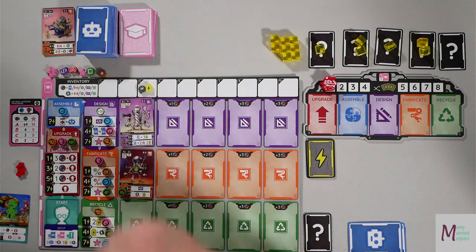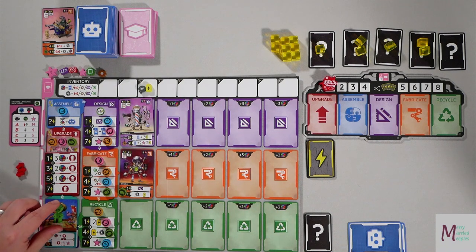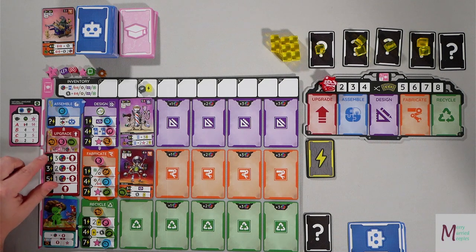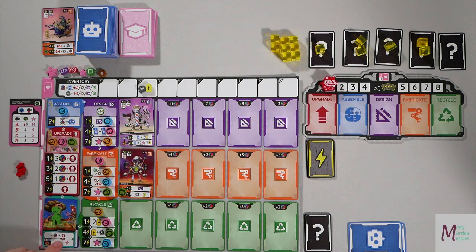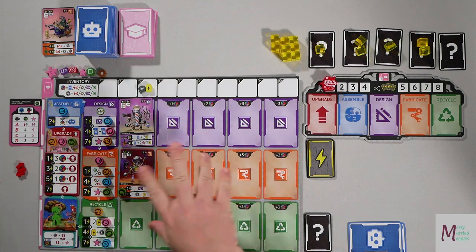We start with three energy and three duct tape. My inventor is Lizzie. What she lets me do is spend one less while upgrading, and at the end of each round — once I upgrade her — I get points for how many upgrades I've unlocked.